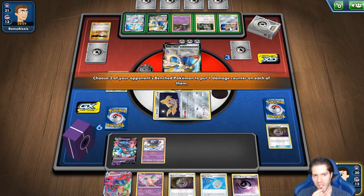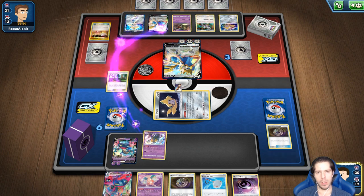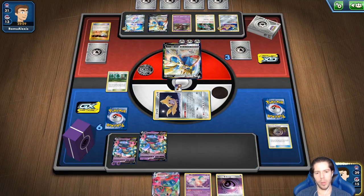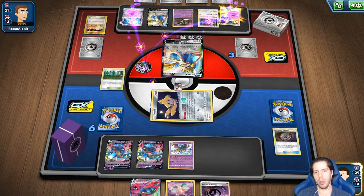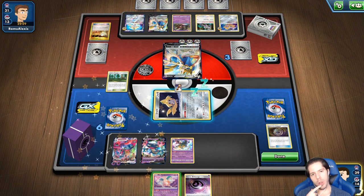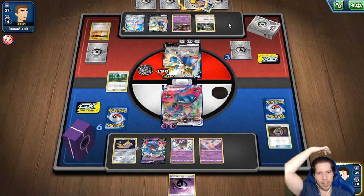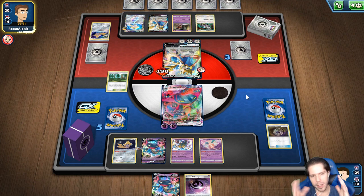Vamos a hacer Distortion Door — 10 acá y 10 al Hirachi para que ya no lo levante. Si levanta a los otros, no importan. Luego vamos a levantar al Giratina nosotros e ir por otro Dragapult, porque mi oponente ya no puede hacer el combo. La esperanza es que mi oponente no tenga cómo hacer doble Switch en el próximo turno. Quizá aquí me equivoqué — si le hubiera puesto un contador a cada Pokémon, ya no podría hacer Scoop Up a ninguno. No sé. Quitar el recurso de Hirachi es bueno.